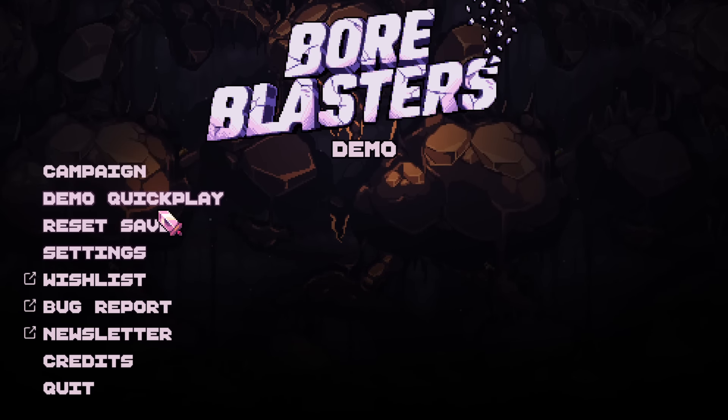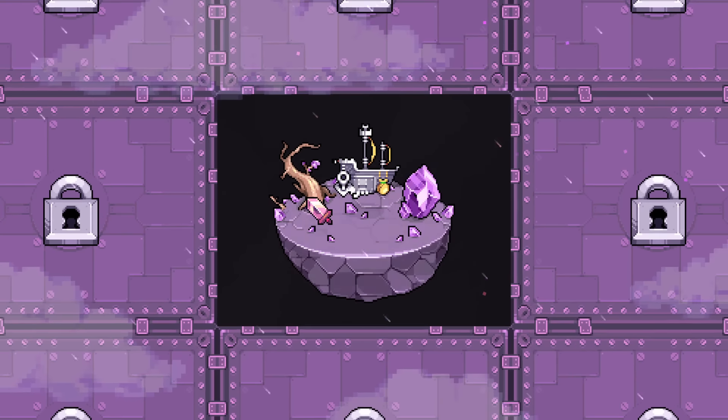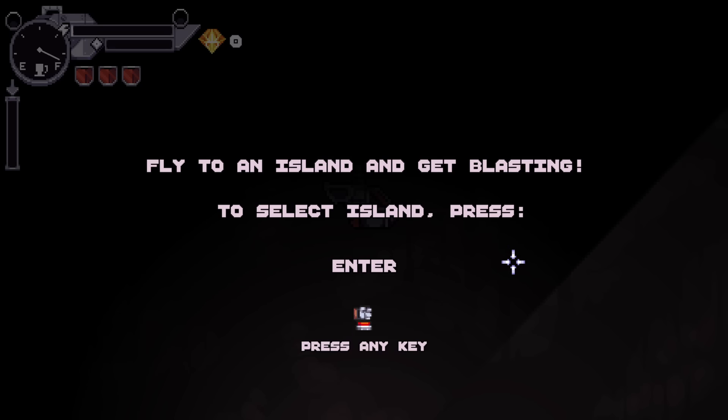We got a campaign or quick play for the demo. Let's try out the campaign. In we go. Fly to an island - way ahead of you, I guess? Fly to an island and get blasting. To select an island, press Enter. Well, I use mouse click, but okay.